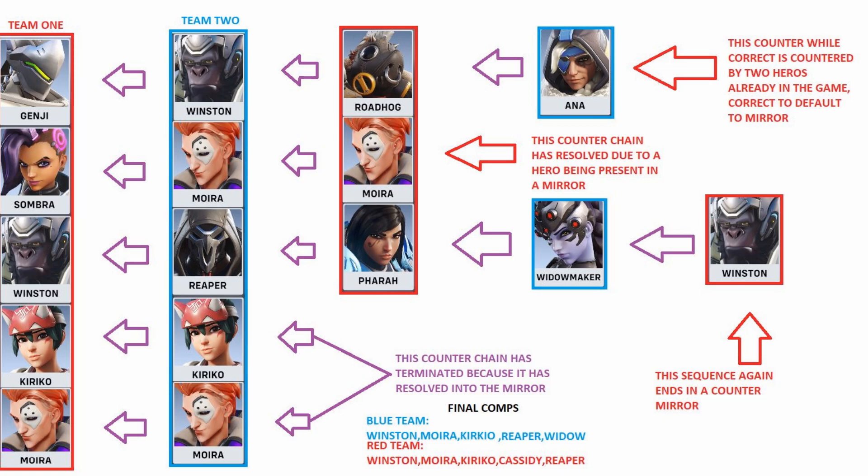Now let's look at a full team composition counter sequence. Team one opens on Genji/Sombra/Winston/Kiriko/Moira in a dive meta. Team two counters after losing first fight by flexing into Winston, Moira, Reaper, Kiriko, leaving one open pick. Because the supports have both resolved into a Kiriko/Moira mirror, that counter sequence must terminate. Looking at the Sombra matchup — Sombra is lightly countered by Moira, and because of the Winston/Kiriko/Reaper picks, Sombra loses her value and who she's going to hack. So the Sombra is also in a flex window because of the Moira pick, and the sequence resolves again due to the support mirror.